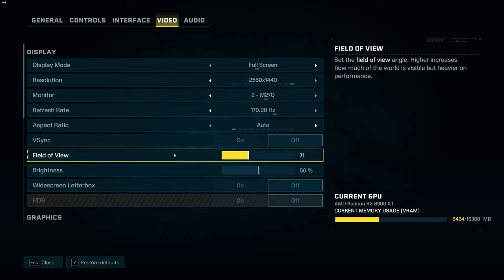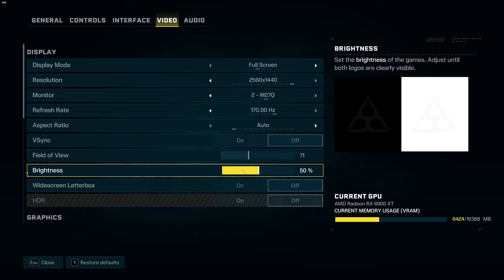For field of view, I'm using 71. This field of view is vertical, so you can use a converter online — 71 equals 103 horizontal field of view. This is again a question of preference. If you go higher, you will lose FPS; if you go lower, you will gain FPS because you will see less in front of you with less stuff rendering.